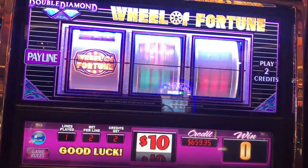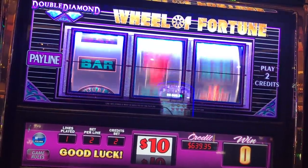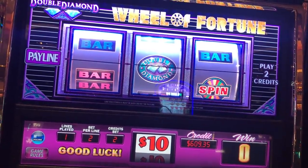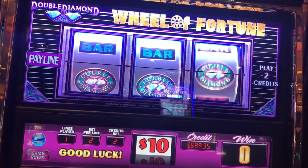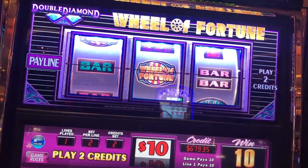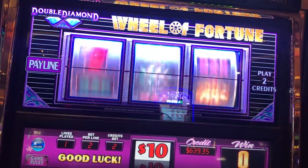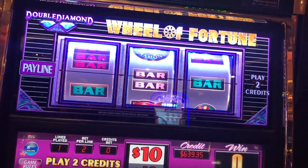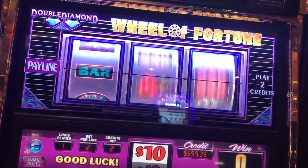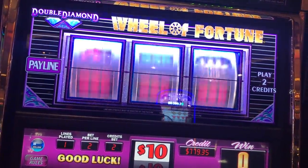Give back the progressive, look at this — couldn't even give the triple bars there, or a double diamond. Yeah, there it is, go figure. See if we can get the spin just once. There's any bars for $100. Just want that spin one time. Hey, there's $200 — gets us back to where we were, just about.